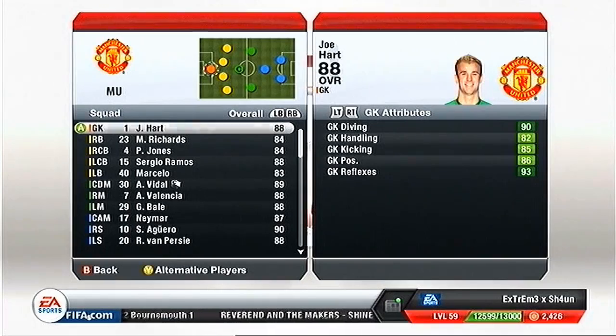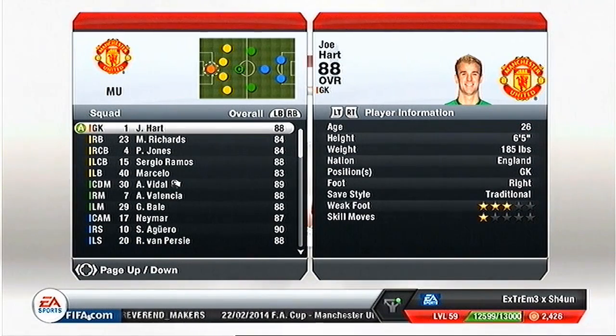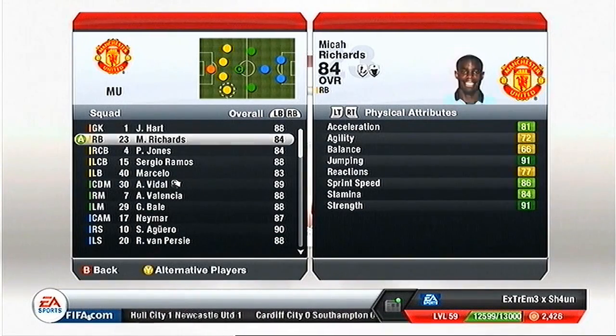So here's my squad. We have Joe Hart gone from 84 to 88, which is a nice decent result. He's 26 now, and his diving is 90 - he is an amazing keeper for me. For right back we have McKay Richards, that's another Man City player, gone from 80 to 84.